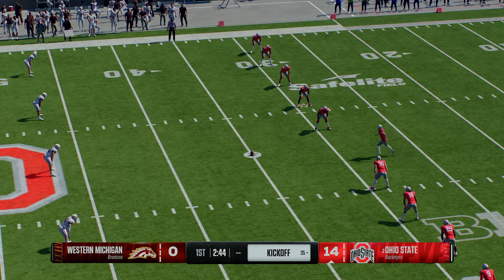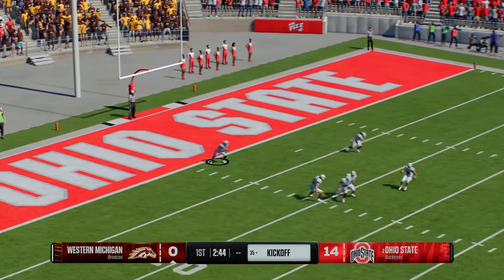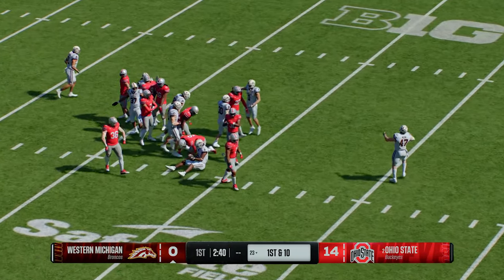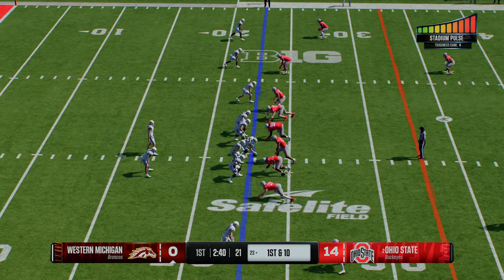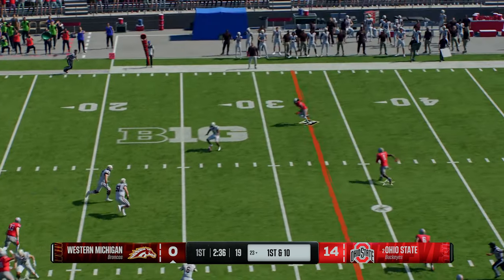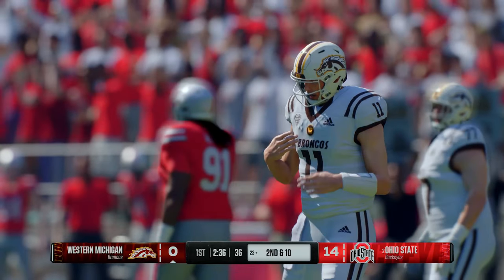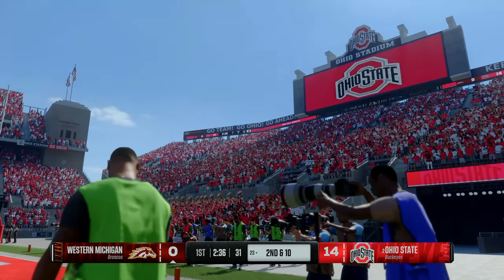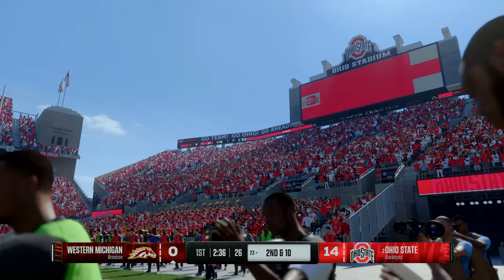Kickoff team lining up to send this one away. He'll start the return, stopped at the 23. We're about to get another look at this Western Michigan offense. Back to pass — to say this has been a slow start is a bit of an understatement; they really need to get it going. The opponent is firing on all cylinders right out of the gate, while this unit has been slow and struggling. They need an explosive play to wake themselves up.